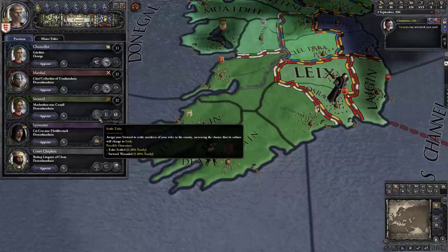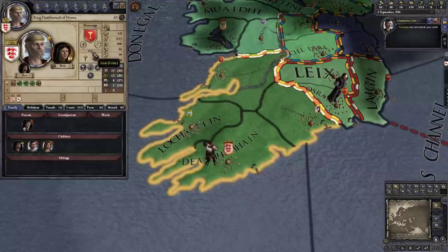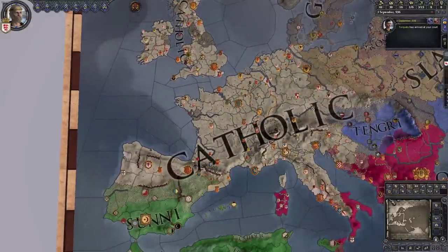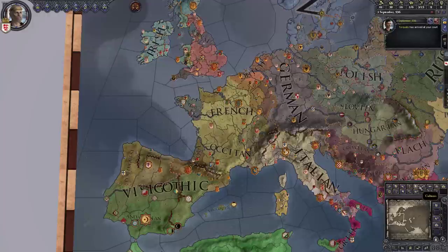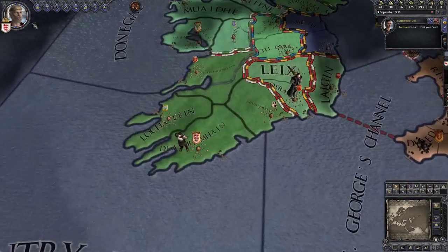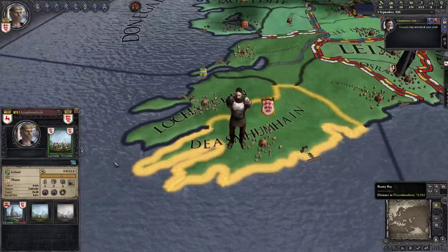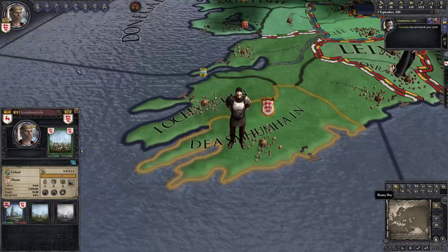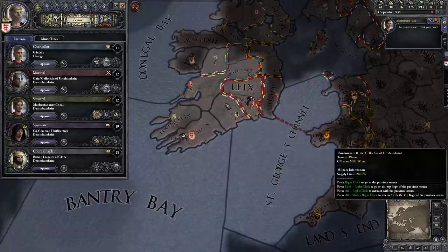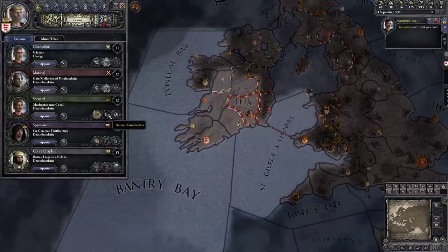Our steward is in charge of money. He can settle tribes to change the culture of a province. Let's talk about culture: our character is Catholic and Irish, with a tribal government. The religious map mode shows the Catholic world; the cultural map mode shows Irish, French, and other cultures. The culture of the liege doesn't necessarily equal the culture of the province — there may be a mismatch you'd want your steward to convert, say from Scottish to Irish. All our provinces are already Irish here, so that's grayed out.